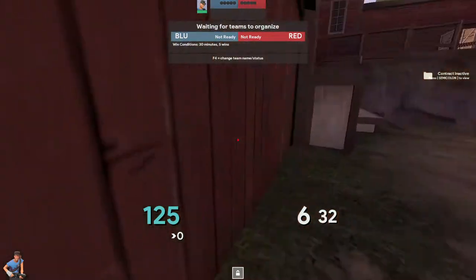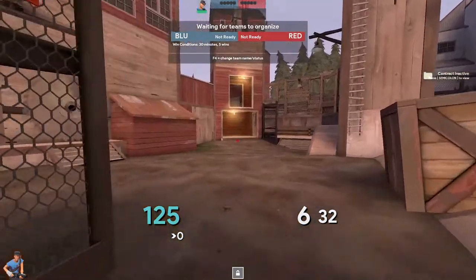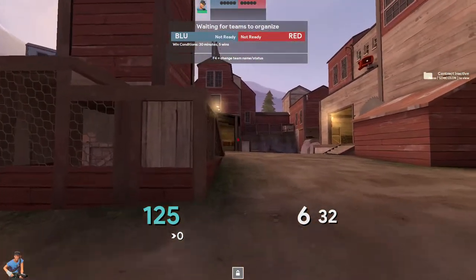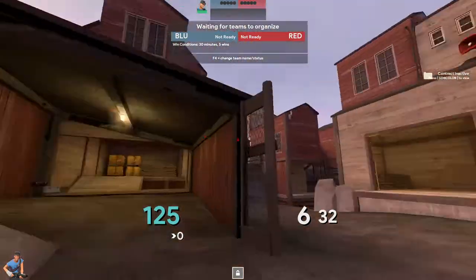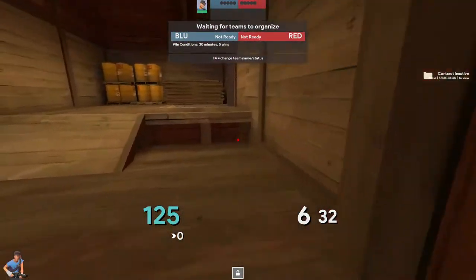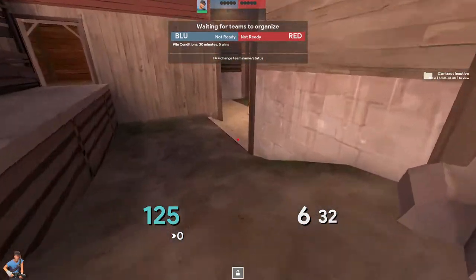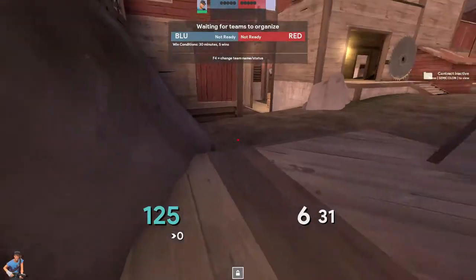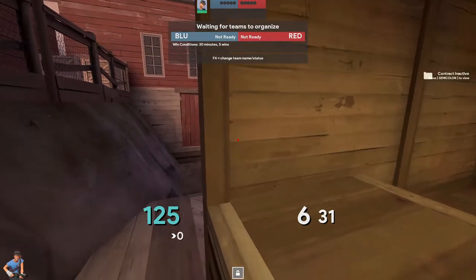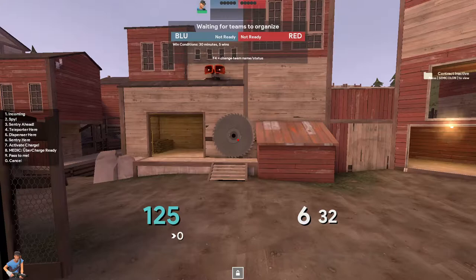There's a bonus option — you can hide your combo here as well. It doesn't work as well because they can push the right side and spot you quickly. But sometimes teams will naively push their combo this way and you can just run in with a scout and demo, or two scouts — you have a lot of freedom. It's not guaranteed to work, but it's a fun thing to try.